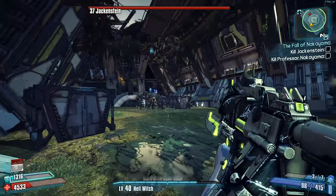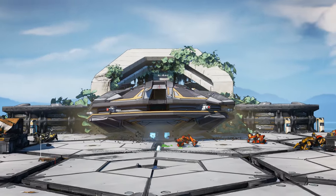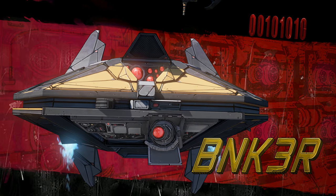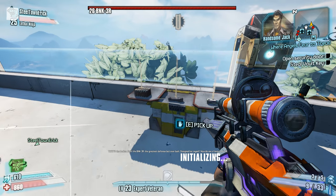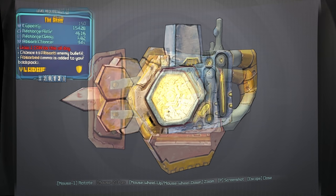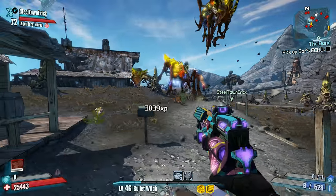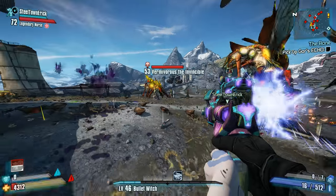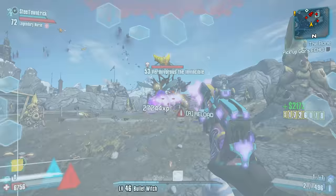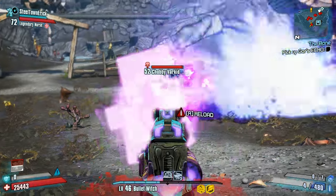Each boss in the game has a chance of dropping a legendary item, and these items are tied to specific bosses. For instance, if I want a Sham shield, I would farm the BNK-3R, as that is the boss who has the Sham in its loot pool. When the shield does drop, it can come in a few different variants depending on the parts it contains. For example, a Sham shield with all Dahl parts has a 76% chance to absorb incoming bullets, whereas a mix of Maliwan and Hyperion pieces can have as high as a 94% chance to absorb enemy bullets.